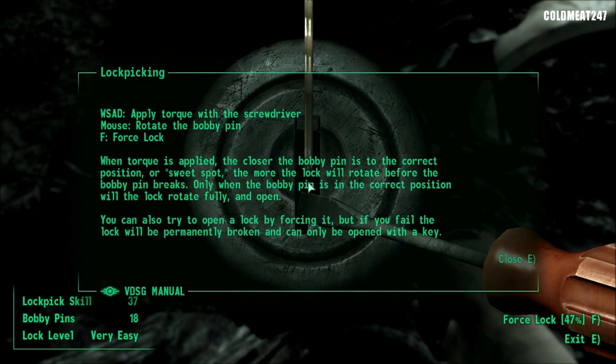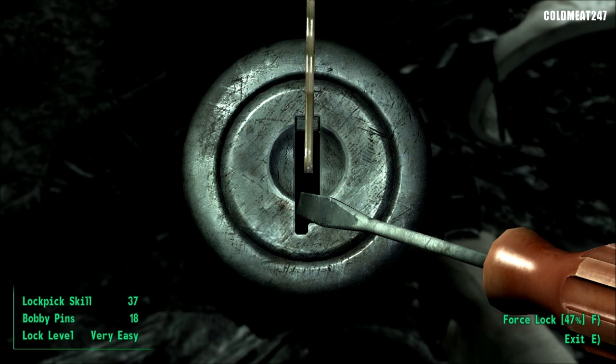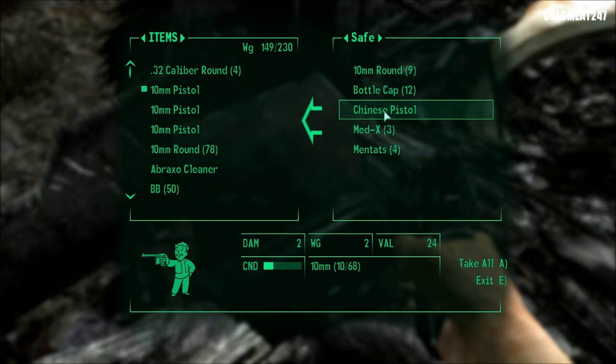Here's how lockpicking works. With the mouse you move the bobby pin, and with the arrow keys — or WASD — you move the lock. There are 3 positions like clock positions: 10, 12, and 2. We start on 10 — doesn't work. 12 — doesn't work. 2 — done. Things to always take: drugs — always good, no weight, good value.